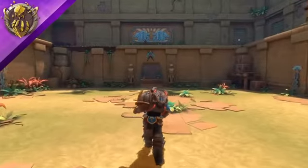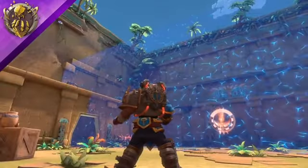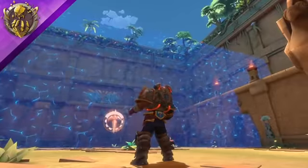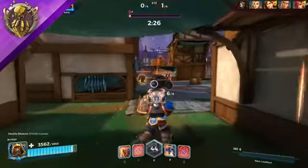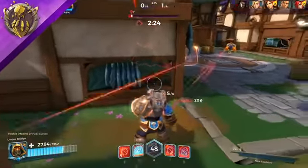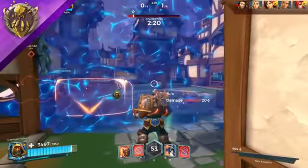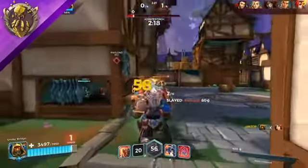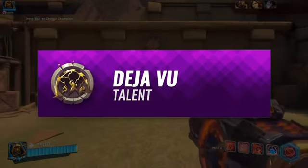Atlas's second talent is called Temporal Divide, allowing his Stasis Field to increase greatly in size. Atlas's indestructible Stasis Field is one of the strongest defensive tools in the game, with the capability of stopping projectile ultimates. For more defensive team compositions, Temporal Divide will help protect a larger area for your team, slowly turning fights in your favor.